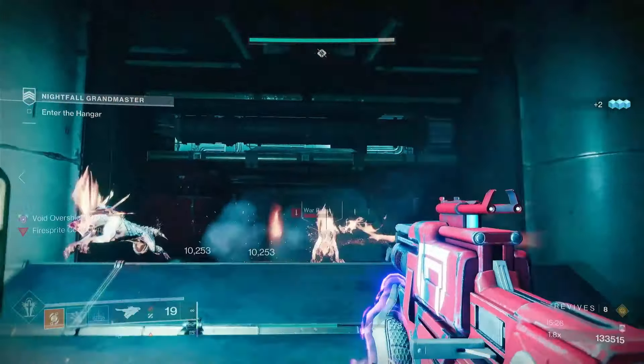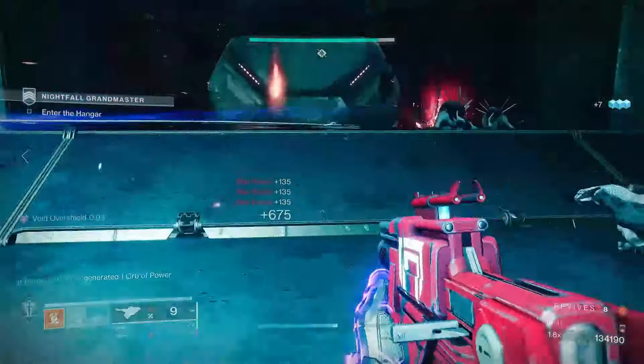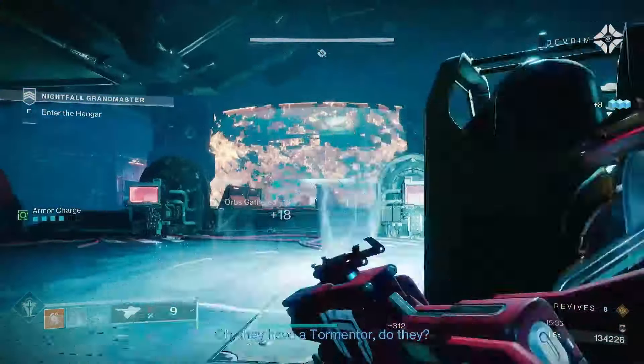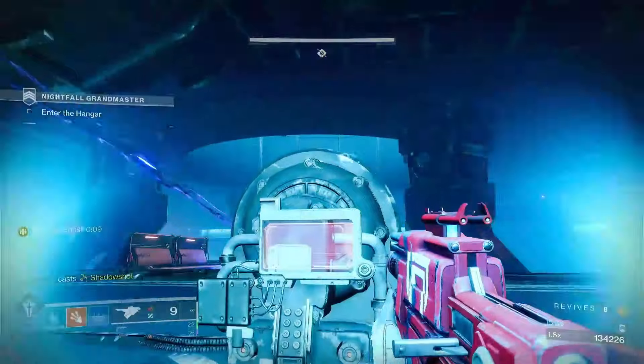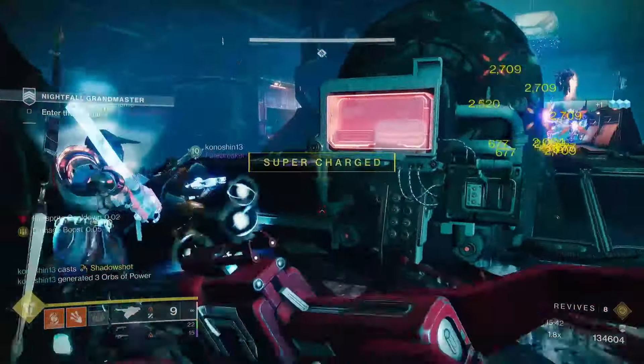In the previous version you had to flip two switches; in this one you only have to flip one — either way, flip the switch or switches and immediately turn around 180 degrees, because war beasts are going to come out of the door behind you. Once you deal with them and the elevator has been lowered, there is no Goliath tank this time — instead there is a Tormentor.